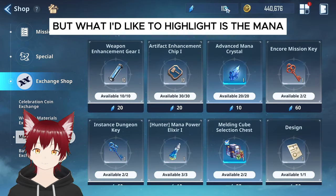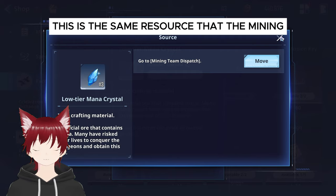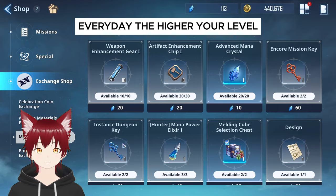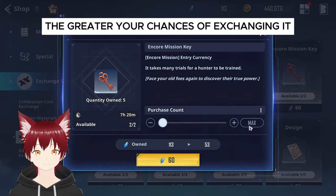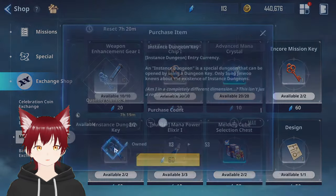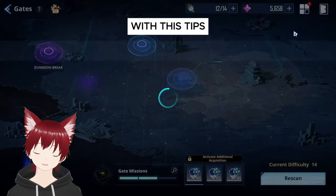What I'd like to highlight is the mana crystal exchange. This is the same resource that the mining dispatch is acquiring. Every day, the higher your level, the greater your chances of exchanging it for mission keys, weapon improvements, or even elixirs. Enhance your hunters and maximize your chances of getting your desired artifacts with these tips.